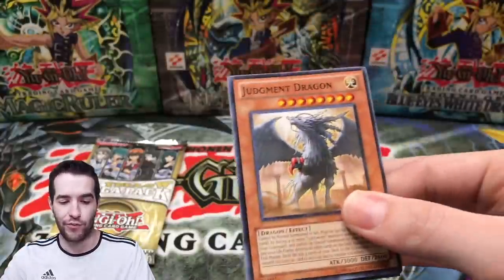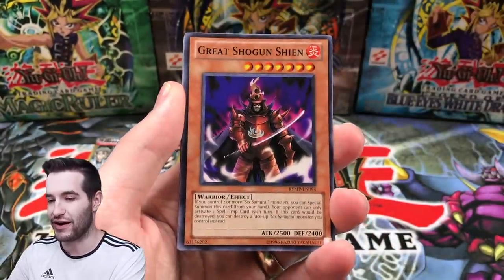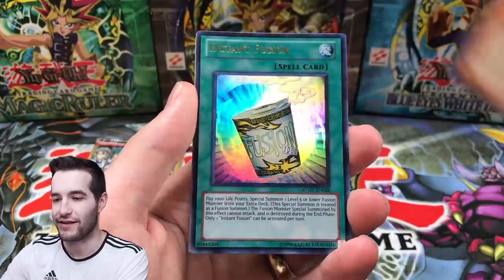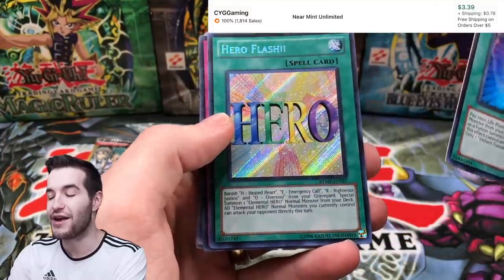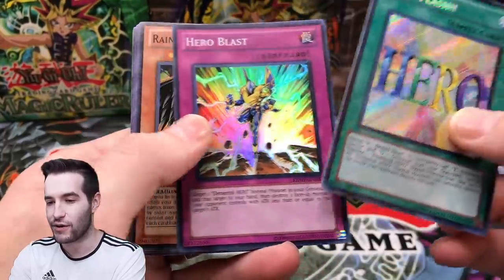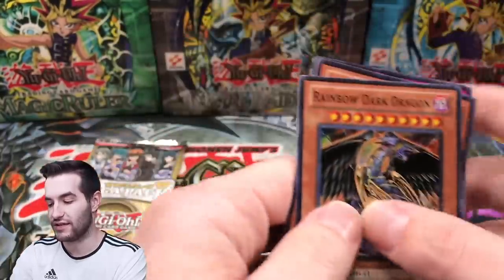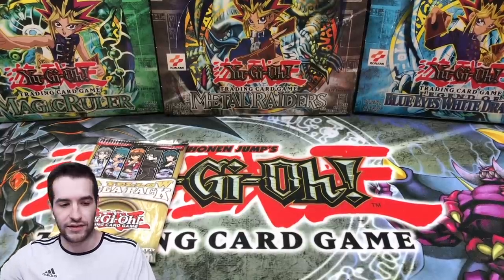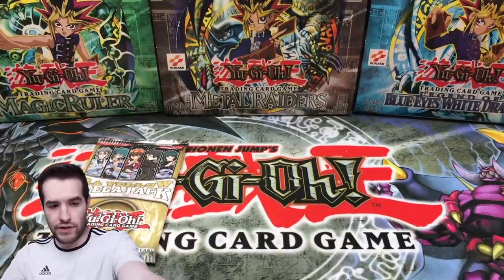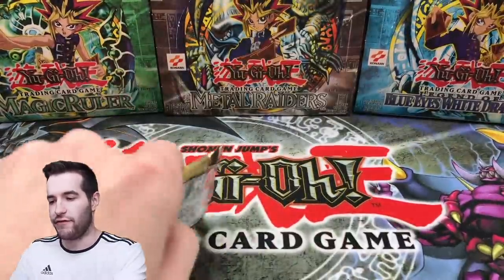That's a sign we gotta play Lightsworn! I did pull a Judgment Dragon though I don't think they actually use them in Duel Links. When I refer to Duel Links I've actually been playing recently. Oh, Instant Fusion — that's cool, that looks really good. Hero Flash secret rare! That's a hero pack right there. Rainbow Dark Dragon and Rainbow Ruins — that's an expensive ultimate rare, like 70 bucks unlimited. Let's leave that up because it looks really good. Then we gotta sleeve up this Instant Fusion — ultra rare. Okay, final pack.